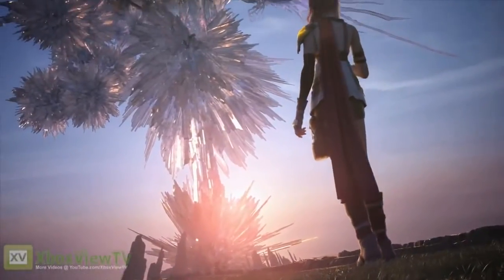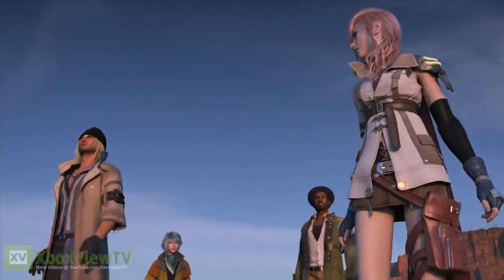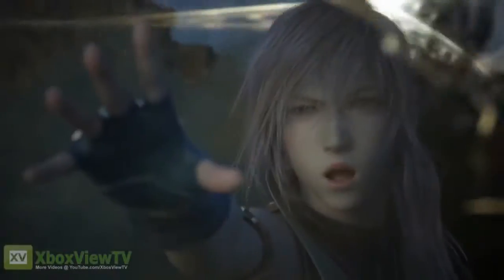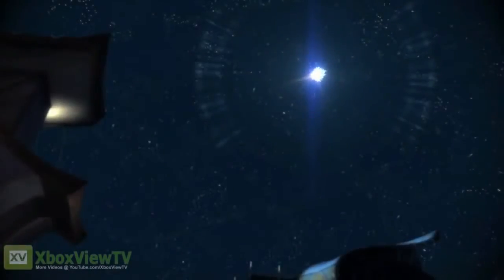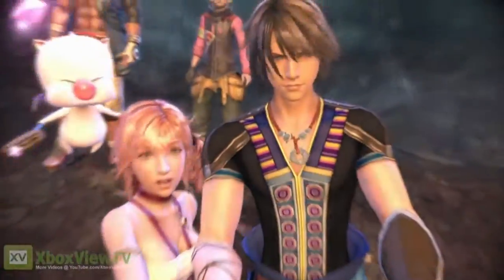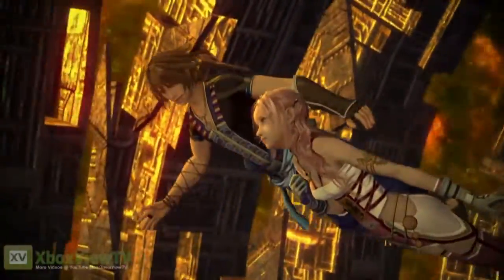XIII-II introduces the player to a setting three years after the events of XIII. Lightning, the strong-willed protagonist of XIII, has disappeared. Now players take the role of her younger sister, Serah, and her new mysterious companion, Noel, in their search for the missing Lightning.